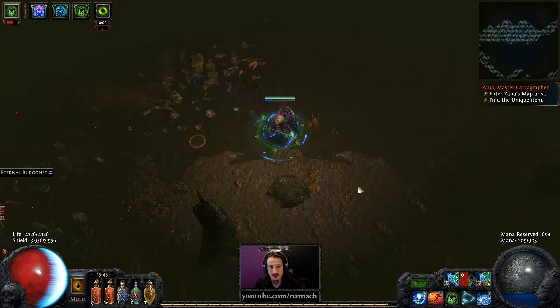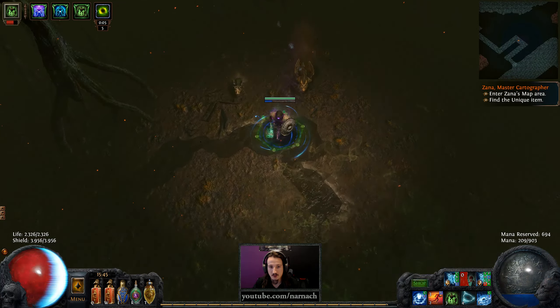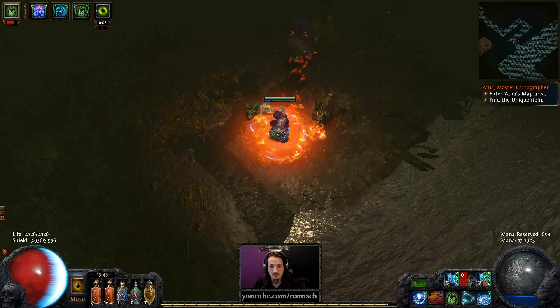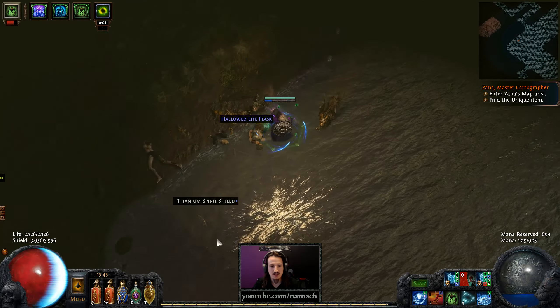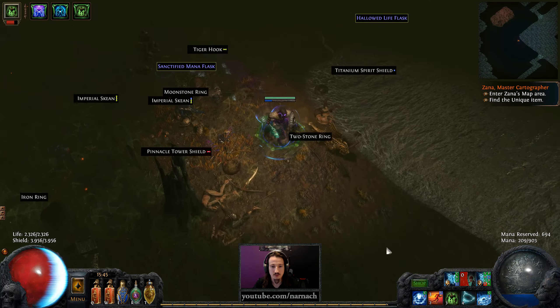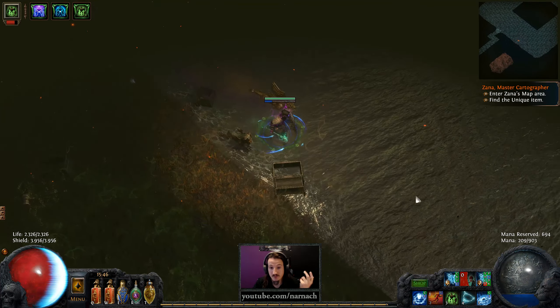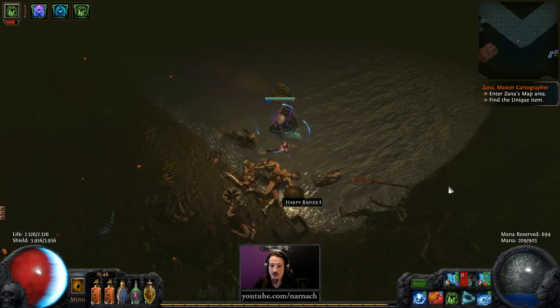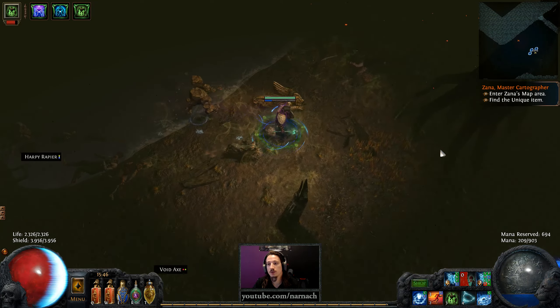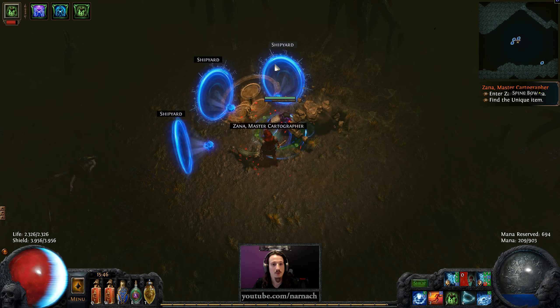Zero monsters remain — okay, that was the final one. Let's go back to Zana and try to get in. And if that fails, then it ends here. And if not, then we have the opportunity to see if that trial in there is also a new one.